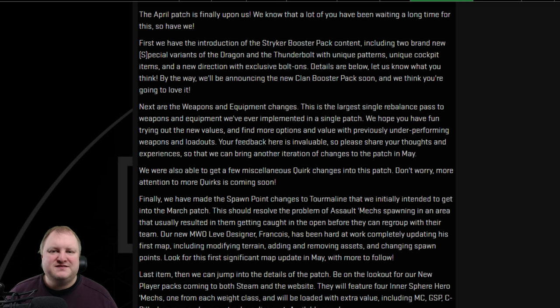We'll have a lot of new — or rather old, but newly community-rebalanced — toys to play with. The same goes for some equipment including MASC and quirks as well. And lastly, we'll see some spawn point changes, for example for Tourmaline. We'll be very interested to see if we still keep spawning on that left-side spawn that's doomed to get sniped by the enemy team instantly.